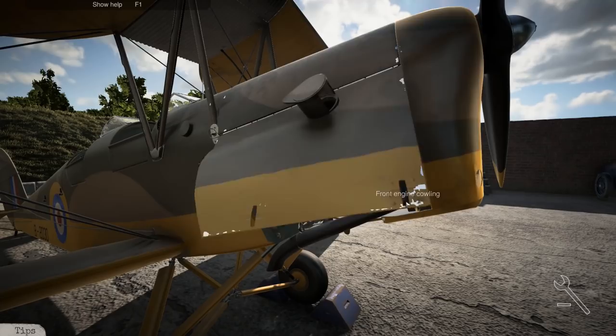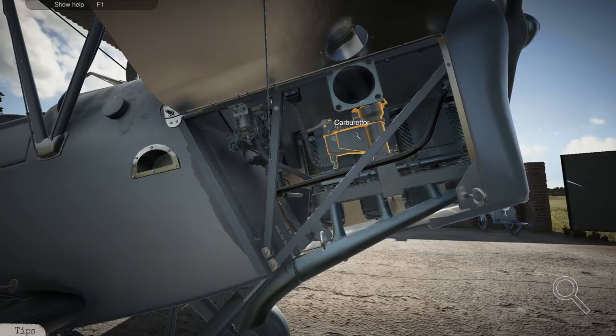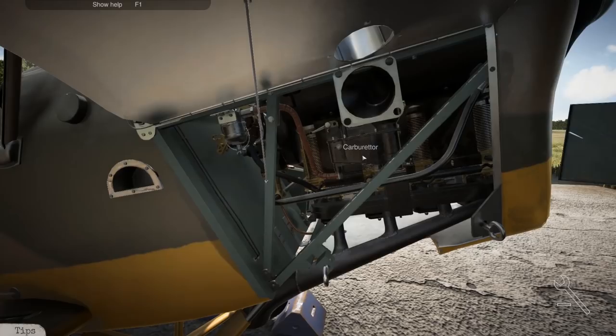I know the engine's under here, so that's a good place to start. At least we have a tutorial for the first one. The great thing about Playway games is they all play very similar. So if you've ever played Car Mechanic Simulator, chances are you know how this game works. We've got to figure out what's going on with the engine - we're in inspect mode. Carburetor! We got one damaged part.